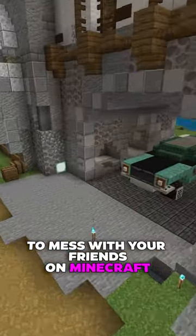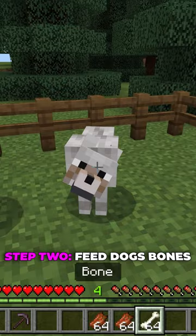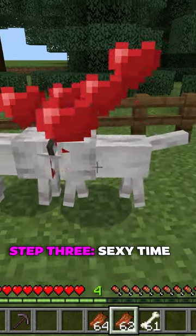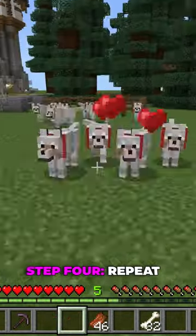I'm going to show you the most annoying way to mess with your friends on Minecraft. Step one, find some dogs. Step two, feed the dogs bones until you own them. Step three, feed them rotten flesh to create babies. Step four, repeat until you have an army.